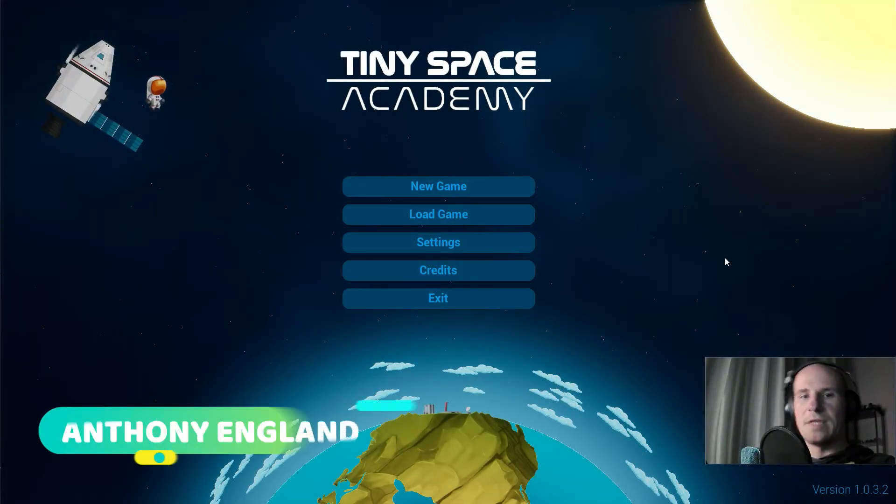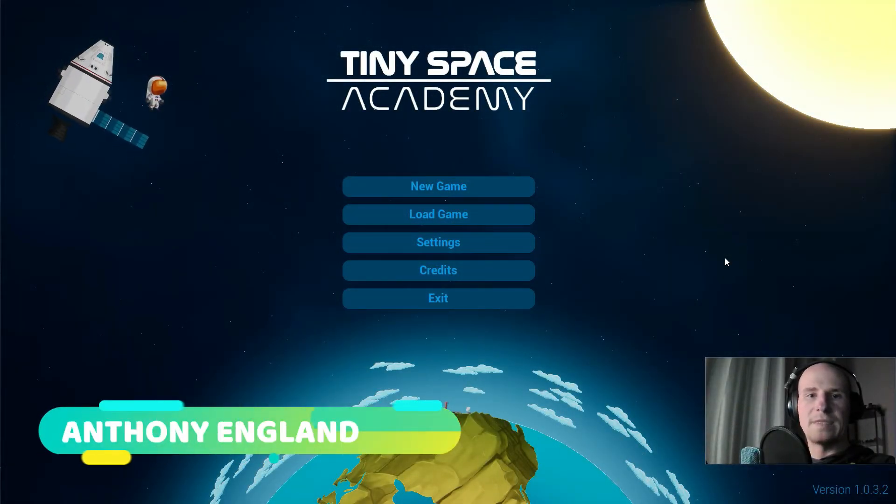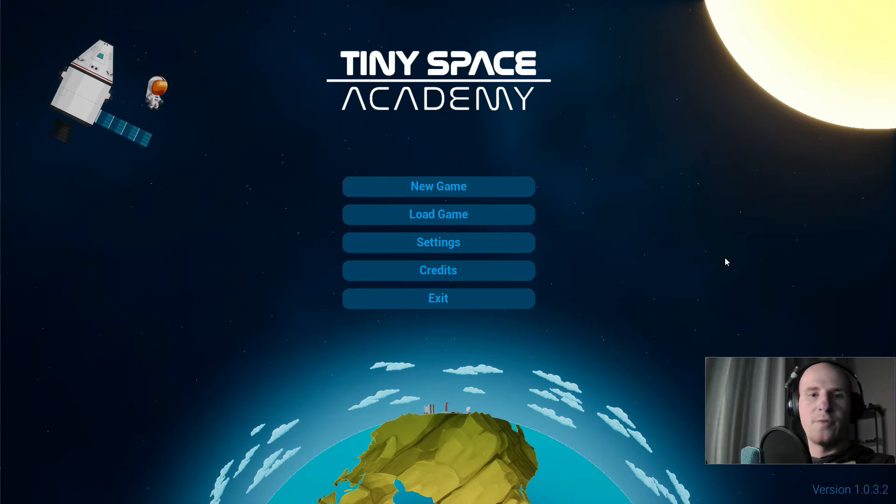Hello Space Nerds. My name is Anthony England. I am the creator of Tiny Space Academy and solo developer at Fullerbid Games. Today I'm going to show you some gameplay video — it's going to be a tutorial for how to dock. I've had a few requests lately for that, so let's get to it.